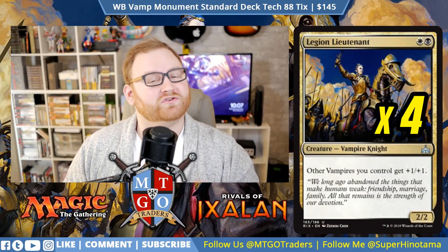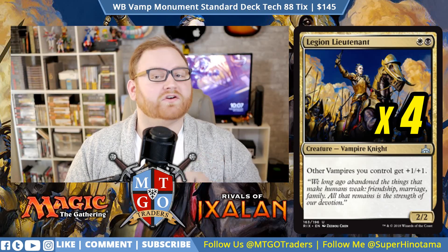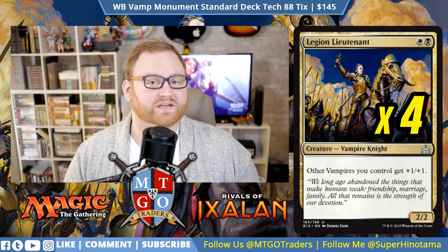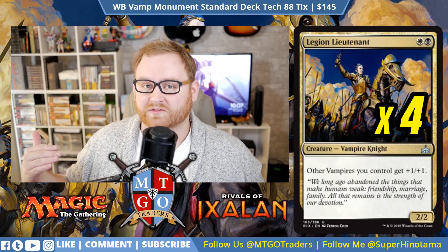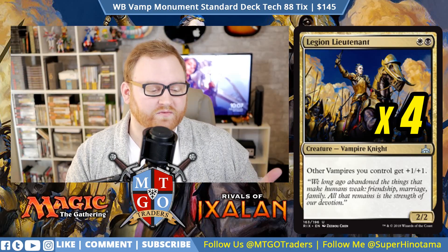Speaking of Lords, we have Legion's Lieutenant — a 2-mana 2/2 Vampire Knight. Other Vampires you control get +1/+1. It's very good for pumping our entire board state, and since it's not legendary we can play multiples back to back. Having multiples on the battlefield means each Lieutenant becomes a 3/3, making them even harder to deal with. It's the new Lord from Rivals and I love it.